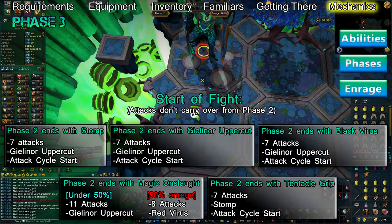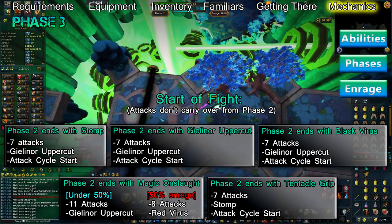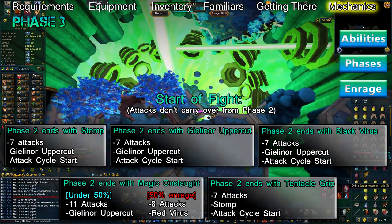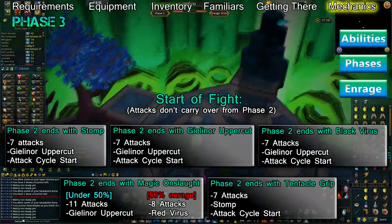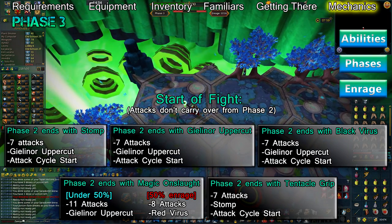Phase 3 is simultaneously the easiest and the most difficult phase. During this phase, Telos will use only short-range magic attacks, which require him to be within two squares of you. The abilities Telos uses during this phase are Gielinor Uppercut, Stomp, and after 50% enrage, the Red Anima Virus. The way Telos starts this phase depends on the last ability he used during phase 2, meaning this phase can start in multiple ways.